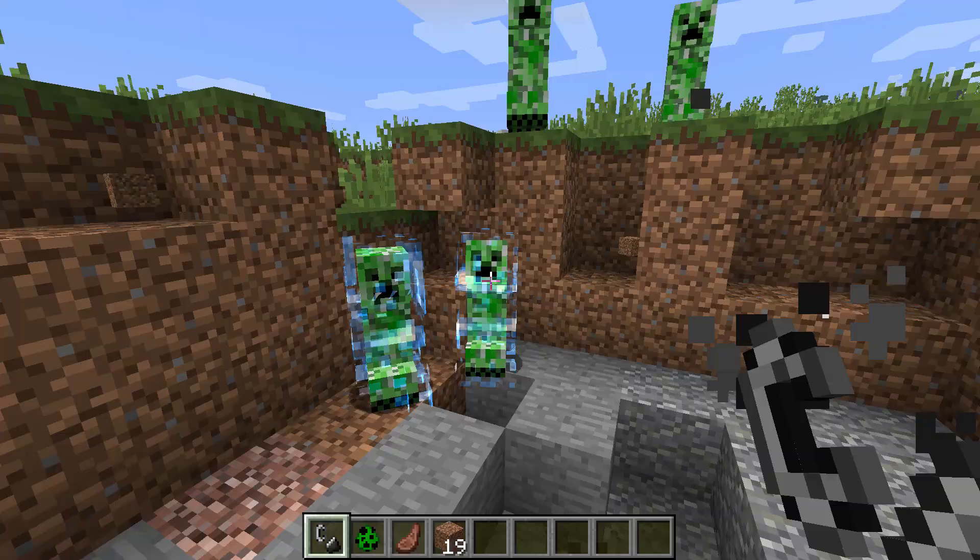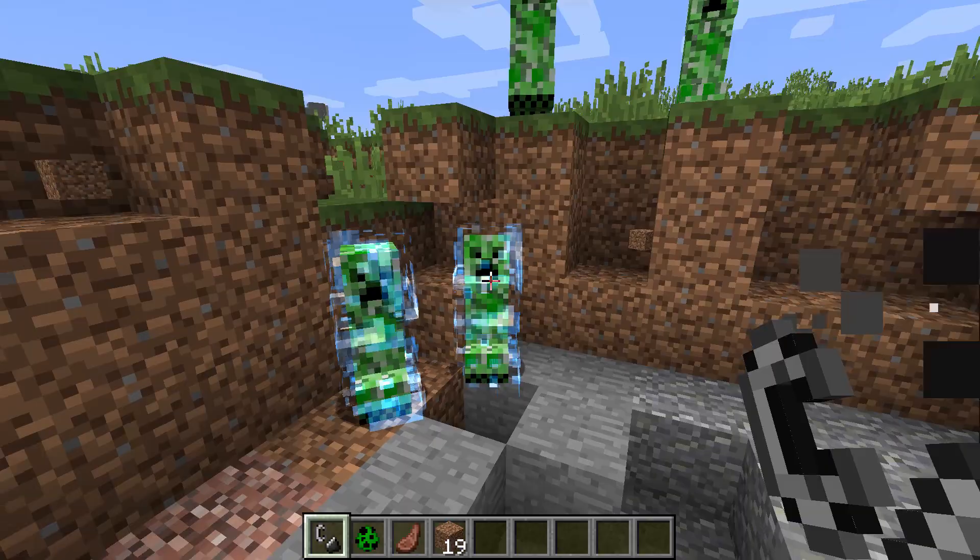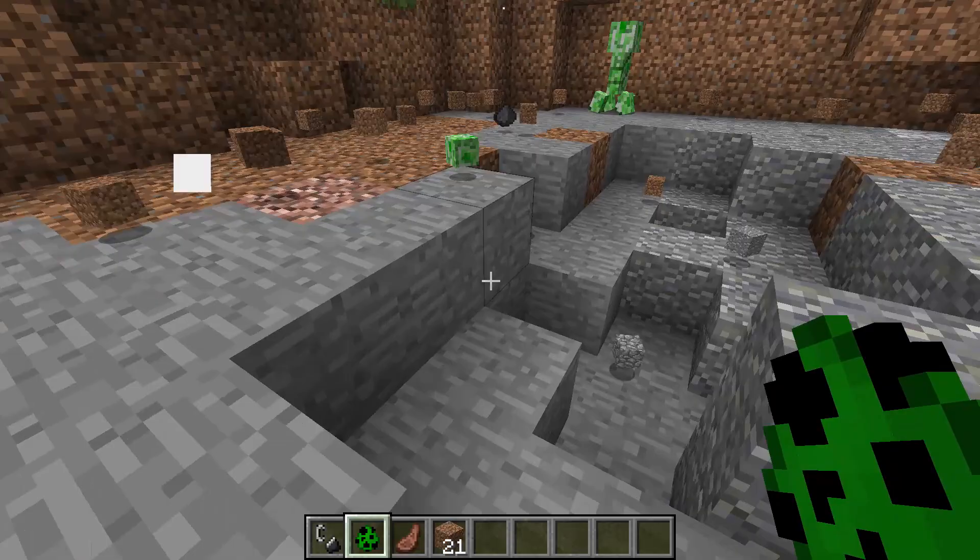You can get the other heads, except for the Player Heads, by using a charged creeper to kill that mob, and that's how you get a zombie, a creeper, or a skeleton head.